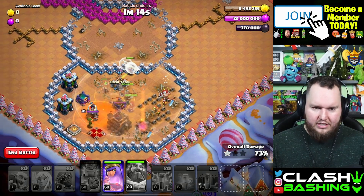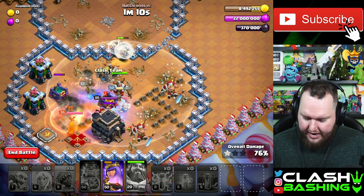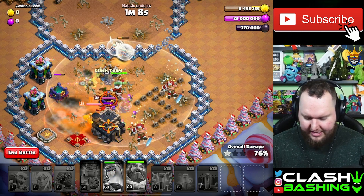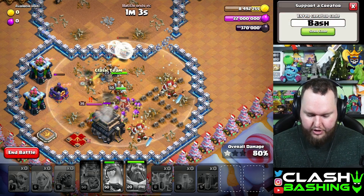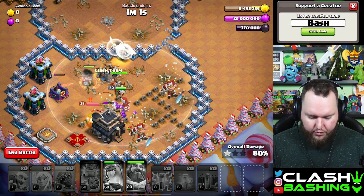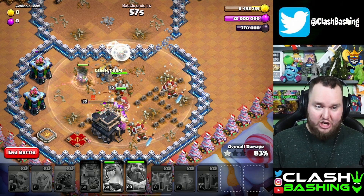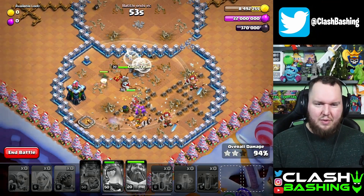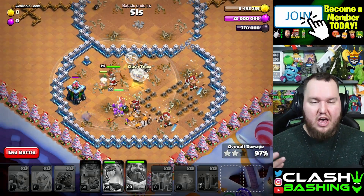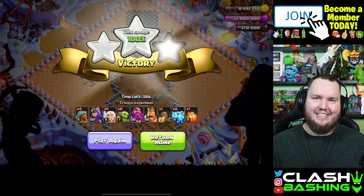Finally, just sprinkle in the goblins to provide a little bit of tanking for our queen, our royal champion, and if the king is still up it'll provide extra tanking too. We'll get our queen working through here, get through the enemy royal champion, and we should get this challenge down no problem. It's all about timing, but once you get the timing down you're good — there we go, rewarded with a nice three-star on the snowman base.